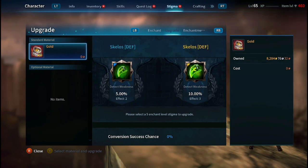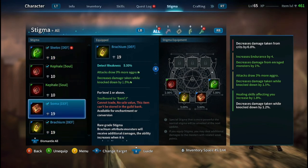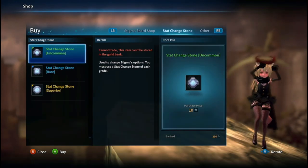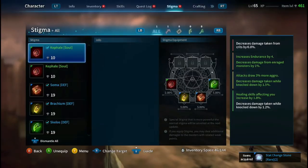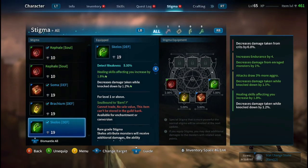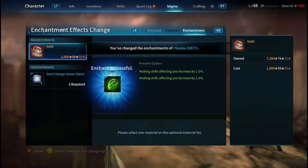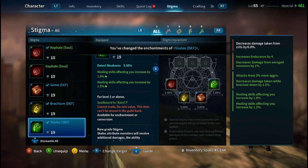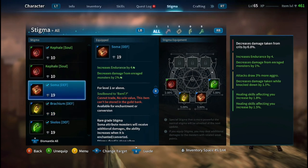One thing you might notice inside the shop that I haven't covered yet is the stigma stat turn changer. What this does is it allows you to change the stat of any current stigma, but every time you change it, it will randomize. Along with any time you upgrade your stigma, the stats are also going to randomize. So if you do not like your stats for a blue stigma, you can buy a rare stat stone changer to try and get better stats — just beware that you might get worse stats and then you'll have to buy another one.